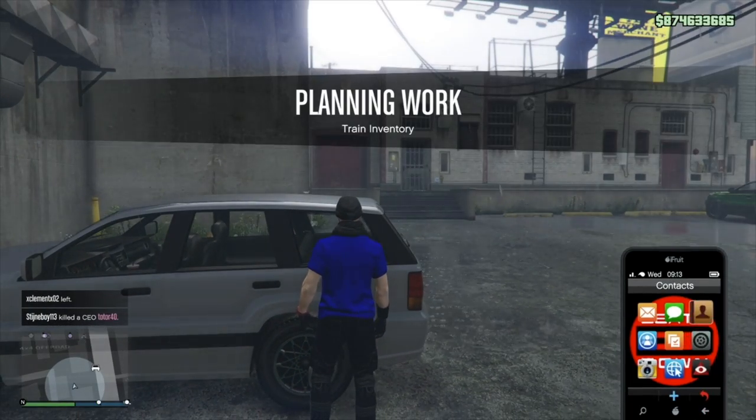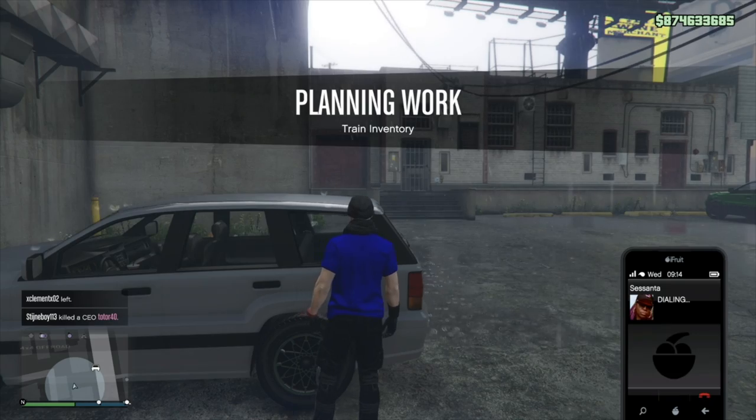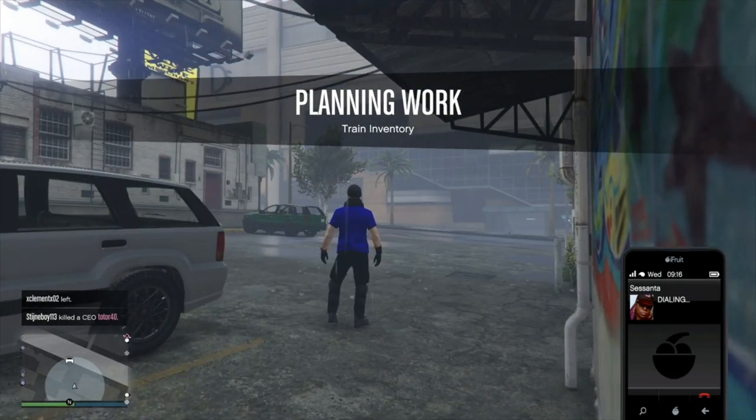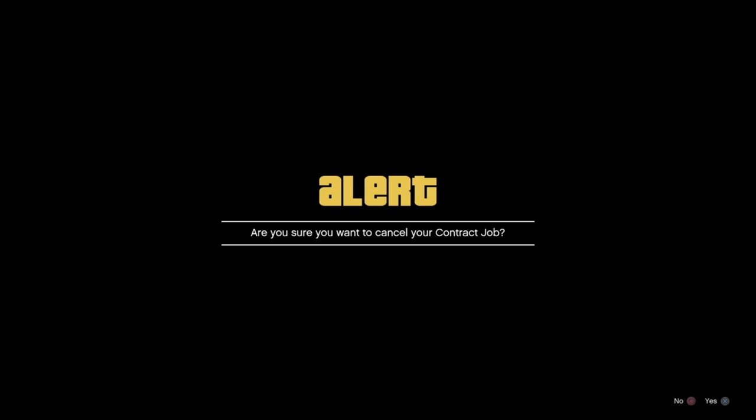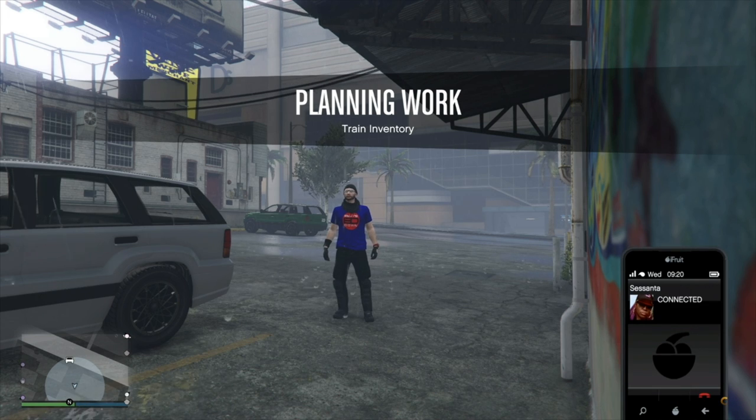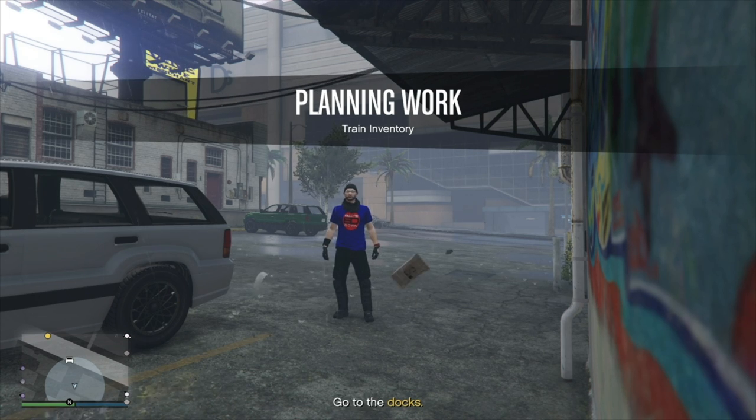Call up Sessanta, cancel the job, and find a new lobby.